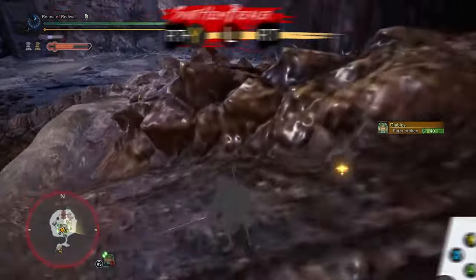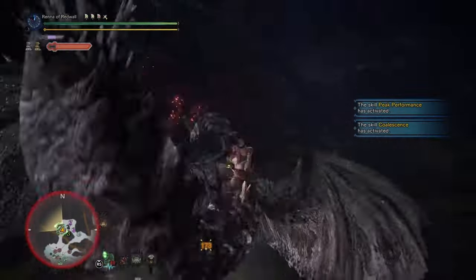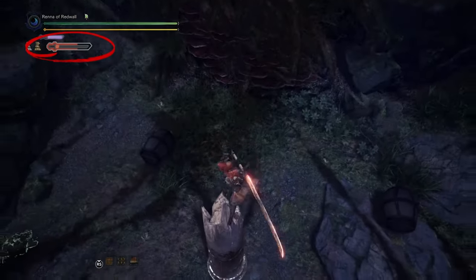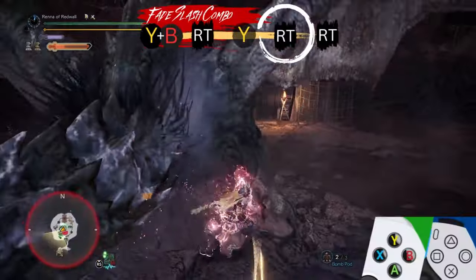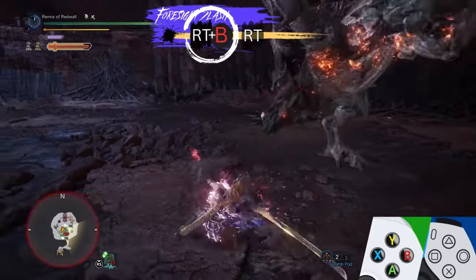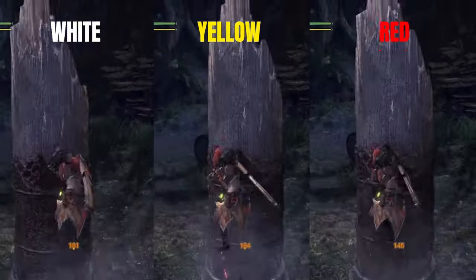At any time, you can perform a Spirit Thrust with the right trigger plus Y. If you land this attack, you will launch yourself into the air before crashing down with a Spirit Helmbreaker. The Helmbreaker is your strongest attack, but it consumes a level of your Spirit Gauge and only works if you have a level to spend. The Thrust builds 10% of your gauge, and landing the Helmbreaker gives you an autofill buff that fills your gauge for 10% every 1.5 seconds. This makes it easier to level up your gauge after you spend a level on Helmbreaker. A red Helmbreaker deals over 50% more damage than a yellow Helmbreaker.